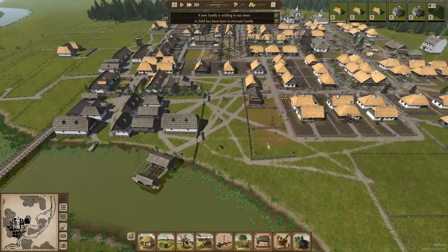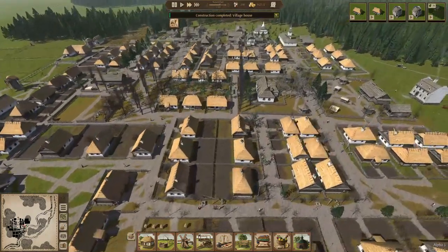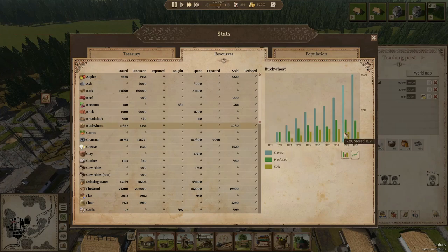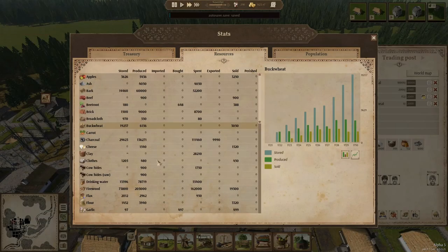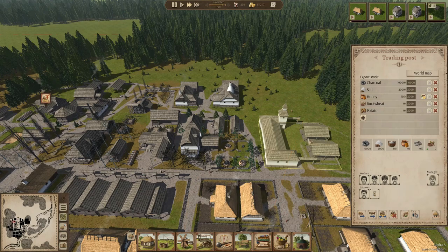This house gets built, then another, then another — things are moving in the right direction. We have 300 shoes now, and 19,000 buckwheat. We can start selling some buckwheat since we're probably producing a lot more than we need. Looking at the graphs, last year we produced 6,000 and sold 2,900, so we overproduced quite a bit. Let's put some buckwheat in the export and maybe some potatoes too — we have 11,000 potatoes, and last year we produced 6,000 and sold about 4,000, so we can put in 2,000 potatoes as well.